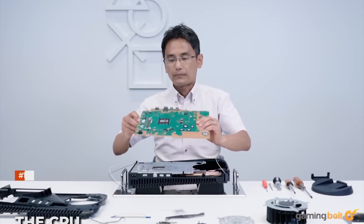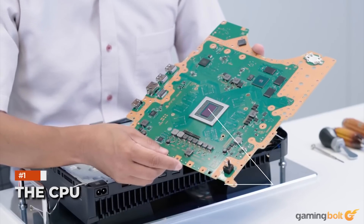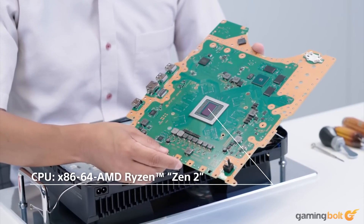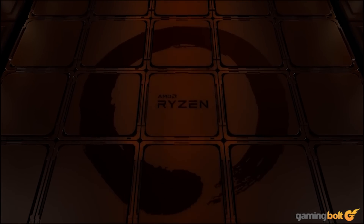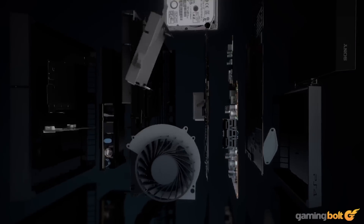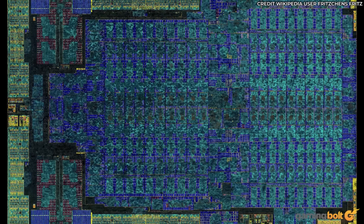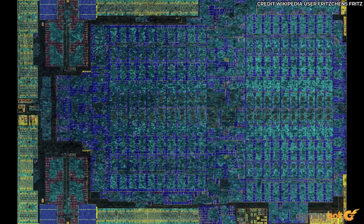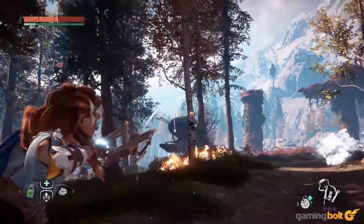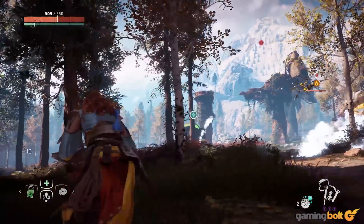The CPU. The PS5 uses a custom AMD CPU with 8 cores and 16 threads, running at 3.5 GHz. The CPU upgrade to next-gen consoles has remained underappreciated for some time now, as the jump from what was essentially a mobile-grade Jaguar core from the PS4 and Xbox One has a substantial impact on performance, which many gamers are utilizing to push frame rates up to 120 frames per second.